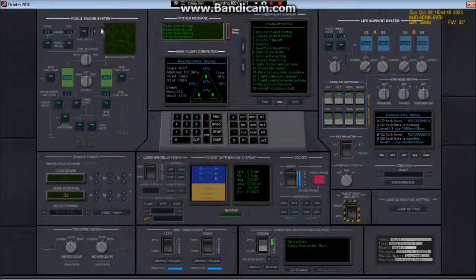We have time and temperature readouts for thrusting here, not that important. Then we have flight data backup display and autopilot. And then there is the long range communications antenna — that's for communications in range. And oddly there is also a seat adjust here.